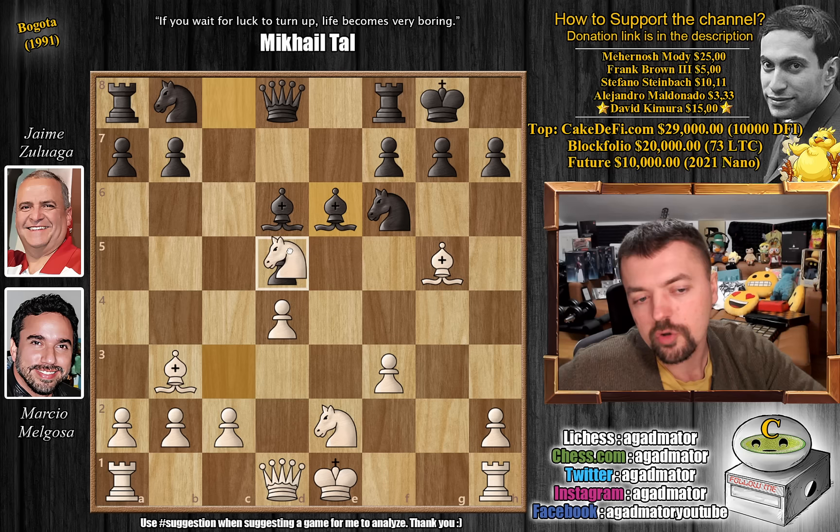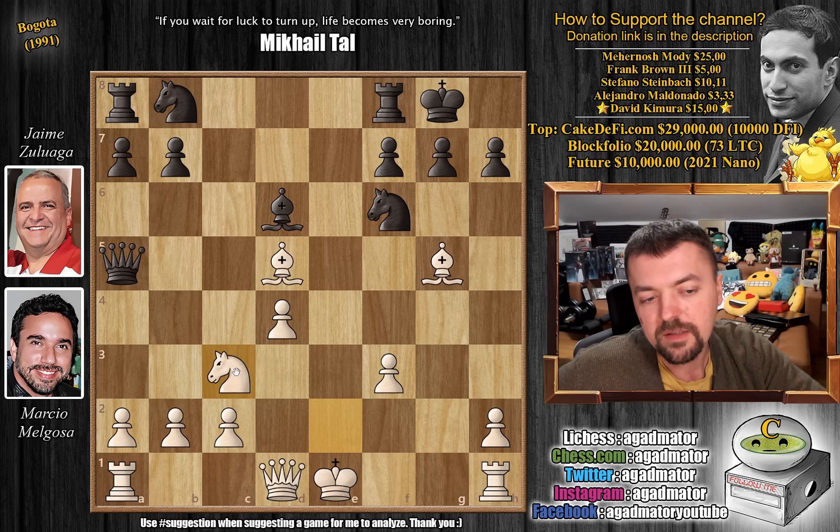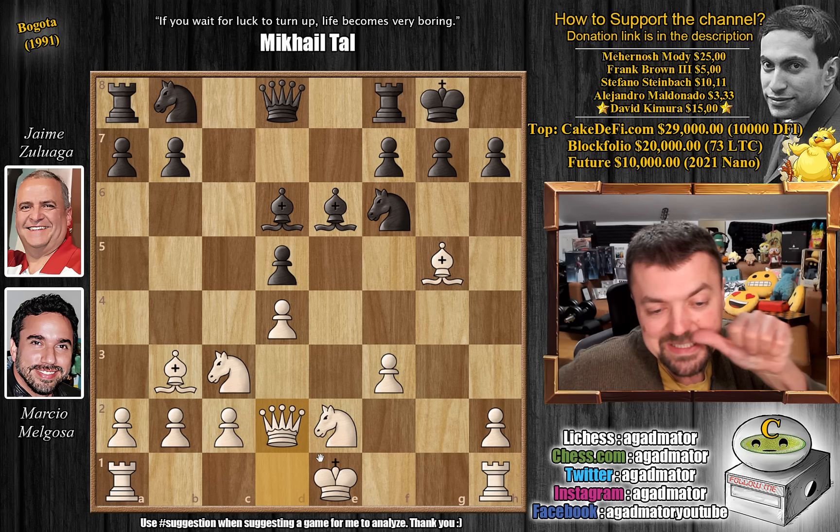If knight captures on d5, it seems like you should be able to do this because the knight is pinned. But the problem is queen to a5 check — you capture first, and then after bishop captures, queen to a5 check collects the bishop on d5. Even if knight to c3 defending it, you can play knight captures on d5 because the queen is no longer on d8. So white ignored this and plays queen to d2.